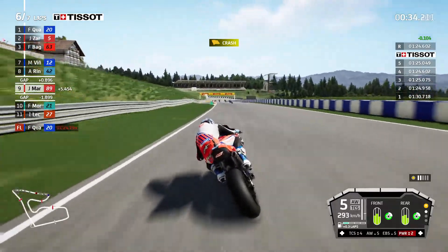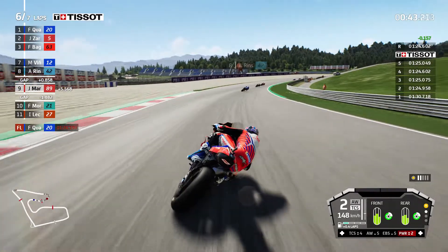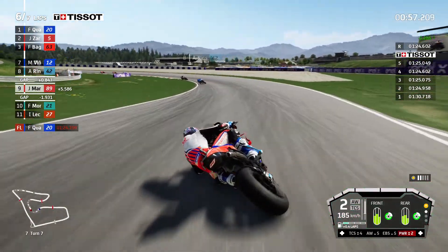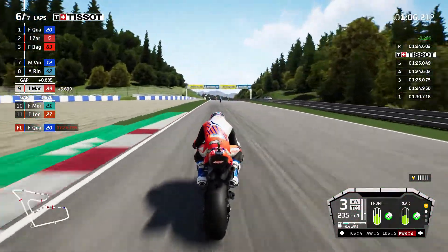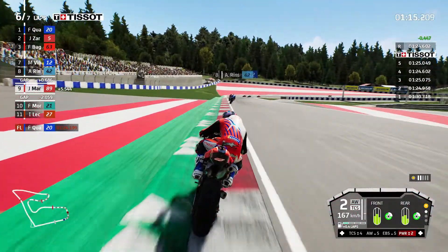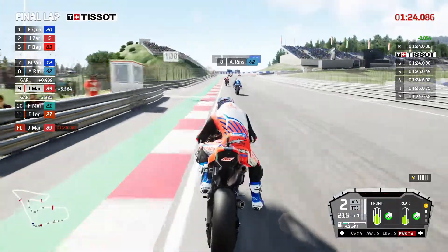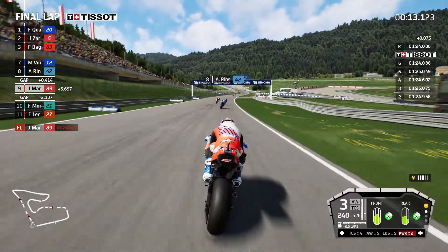There's been a crash behind - a pretty major one involving Marquez and Espargaro, collecting a couple of other riders as well. Meanwhile we are actually making good inroads on Alex Rins - I'm on course for a new personal best lap. It's a shame it's not a longer race because I think I could have fought for the podium. Quattararo's pace at the front is a lot better than mine and he's gone away, but I've definitely got stronger as the race has gone on. I've just done the fastest lap of the race and now we're all over the back of Rins, Vinales and Oliveira - sixth place could be on the cards.